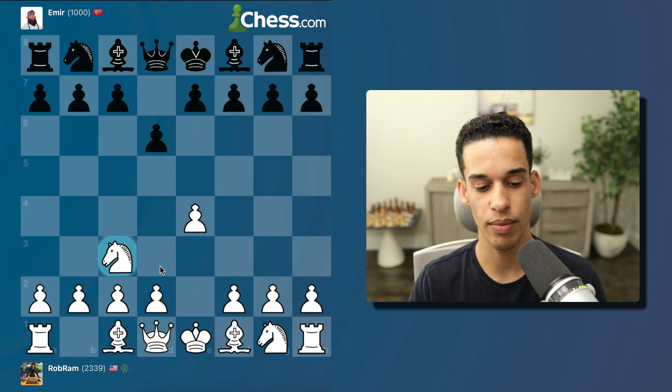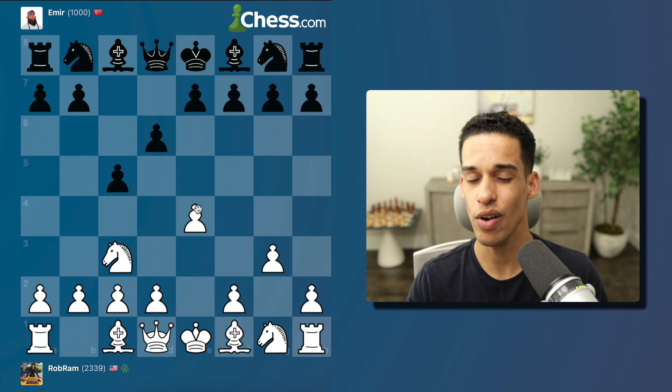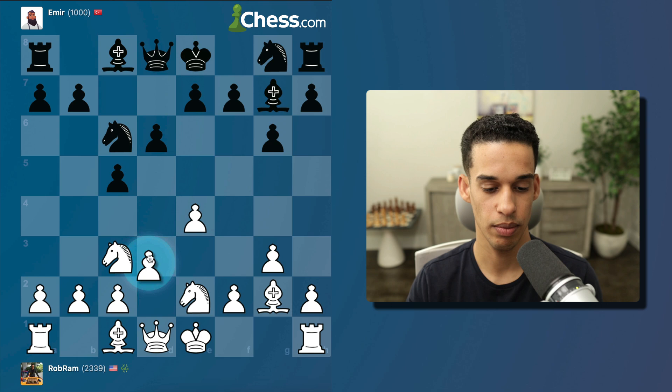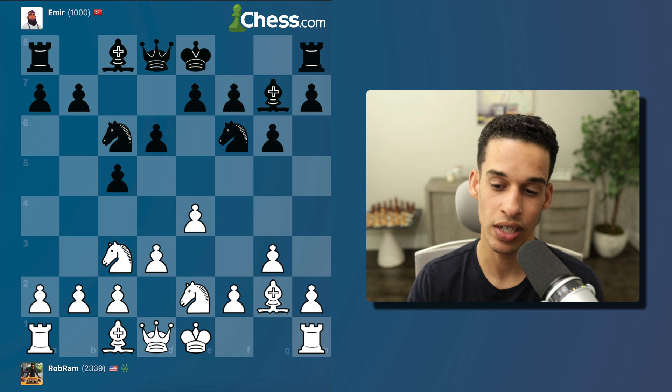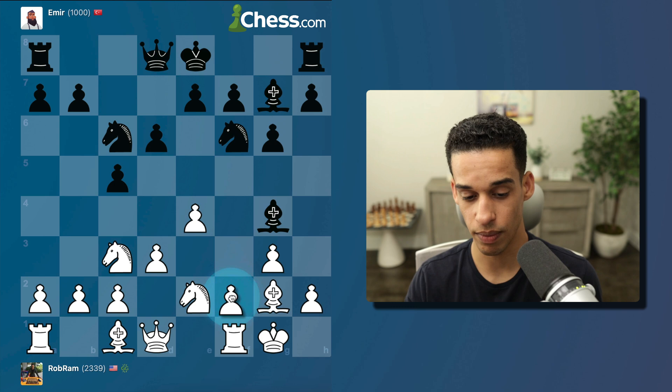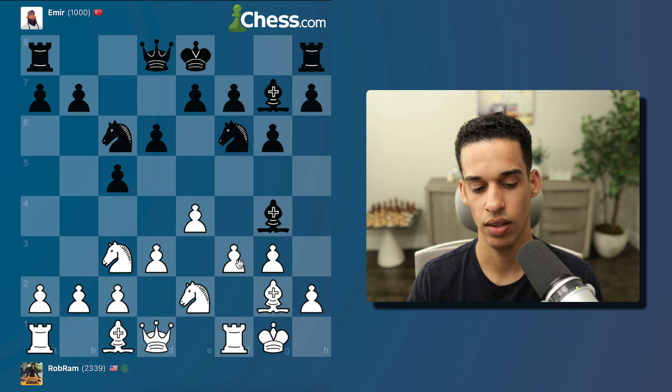I'm going to play computer — let's pick an 850 to 1000 level player. e4, and same setup: knight c3, g3, bishop g2, pawn to d3. Notice it says Sicilian Defense Closed, but in my mind I'm playing the same thing regardless of what they choose. Now bishop g4 — remember h3? I'm going to play f3 instead to make that bishop look really bad, then follow up with f4.